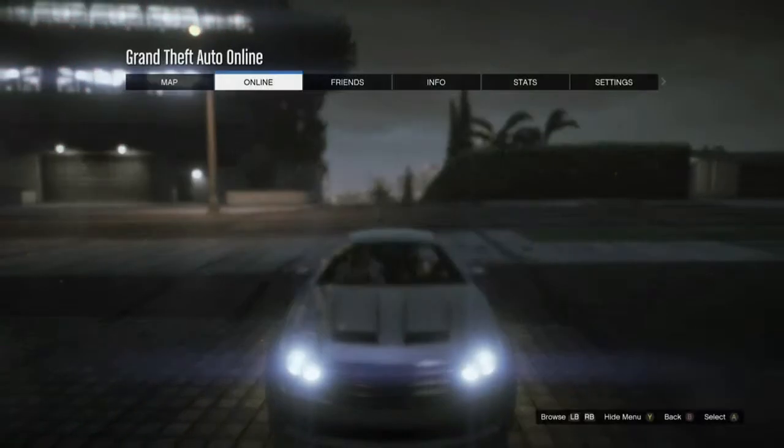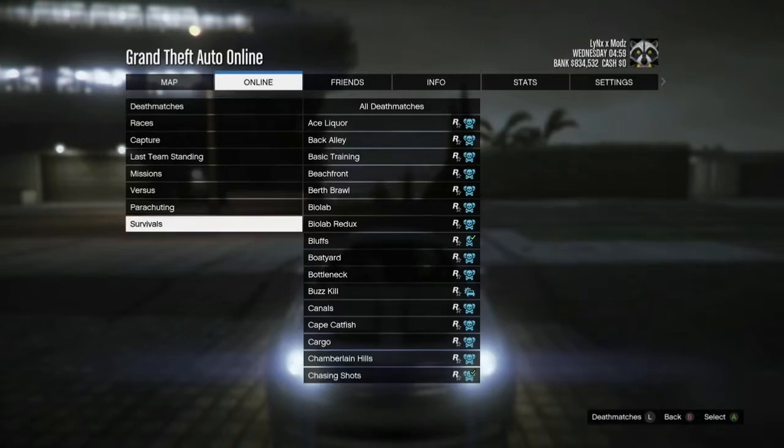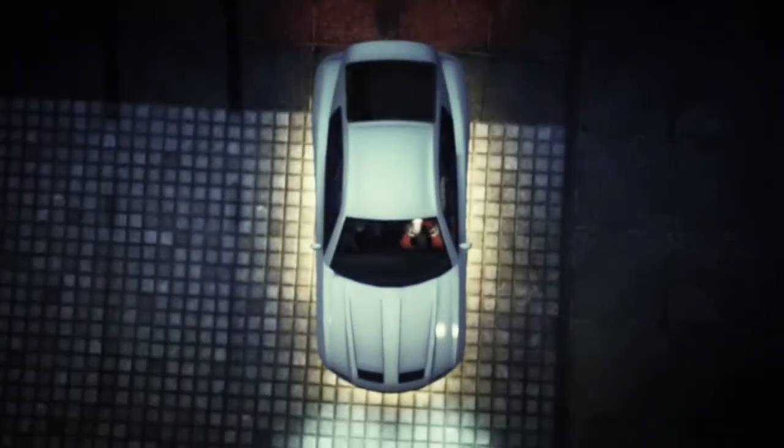Hello, what's going on guys, six star two three three here, and today I'm going to be showing you an epic GTA 5 bunny glitch. You have to be on a close friend session and you need at least 200k.